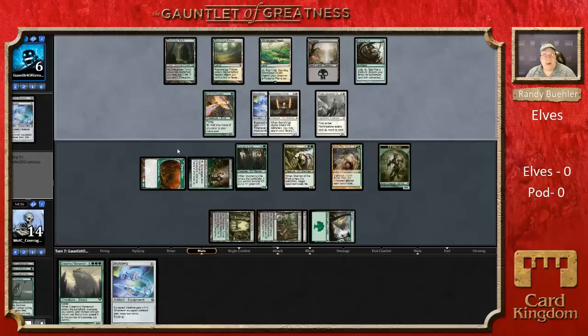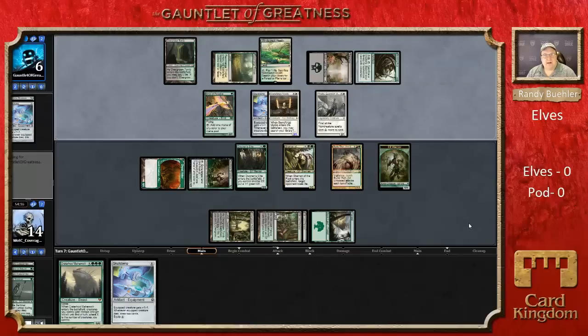If you want to play No Bandless Modern on Magic Online, the trick is you put your decks in freeform. It's a trick I've been using in Gauntlet of Greatness for a while — a lot of these historical Standard decks aren't even legal in Vintage sometimes. Freeform is the format you want, and the game is just going to allow anything, so it's kind of up to you to not cheat on your decklist. That's how we're playing No Bandless Modern.